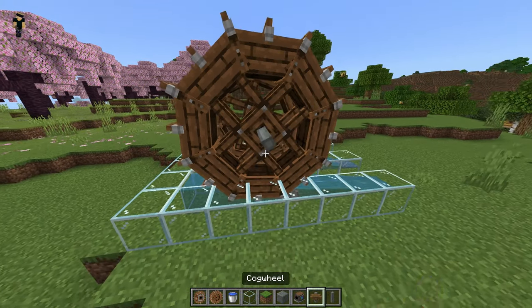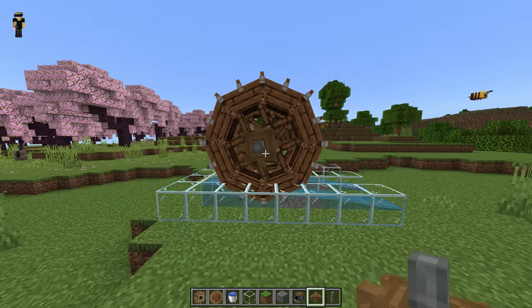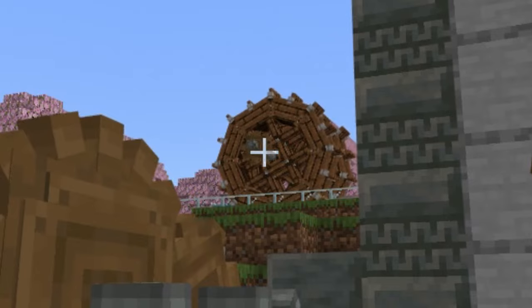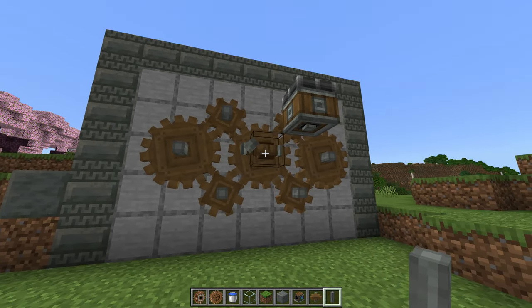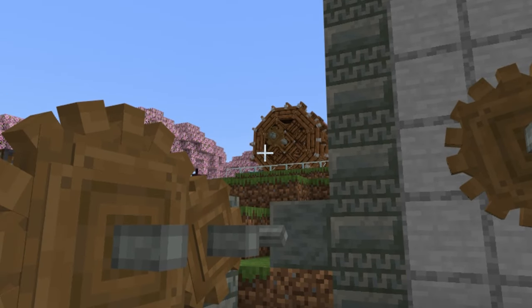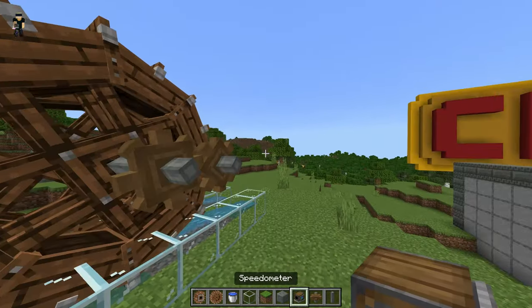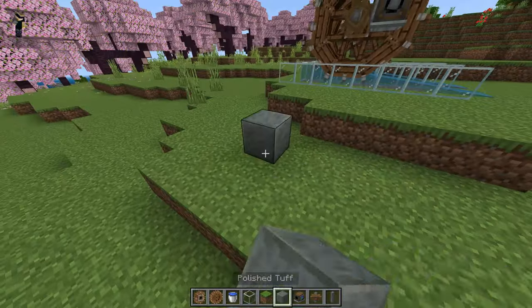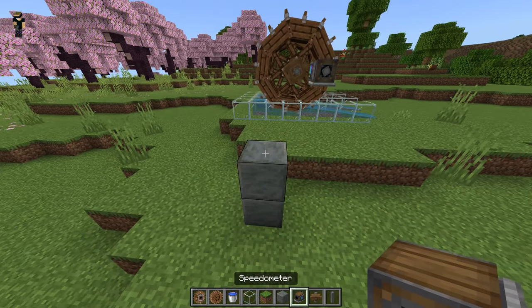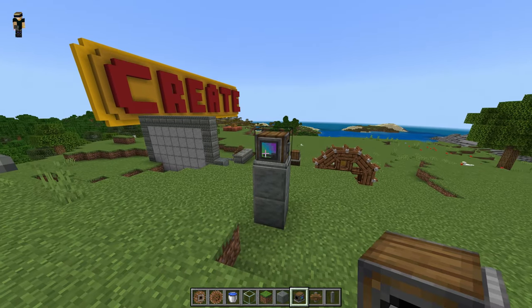Let's go ahead and take another shaft, place it right there, and look at this - the cog automatically spins. Take note of that - it's spinning pretty quickly over there. Now if I go ahead and crank this, it spins a little bit slower. I've got speed. Place it right there. Now we got motion in different directions. I believe what I can do is place the speedometer right on here - and look at this thing. It's so cool. I've just tracked my speed here.